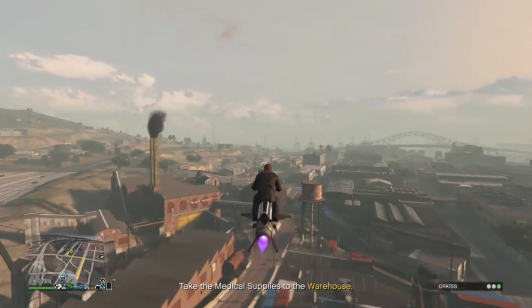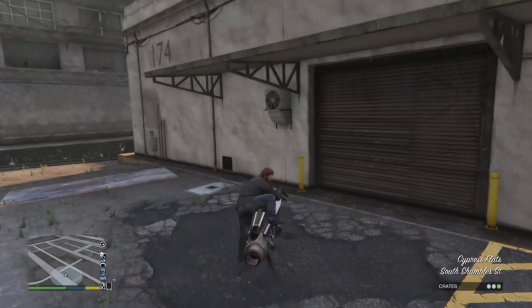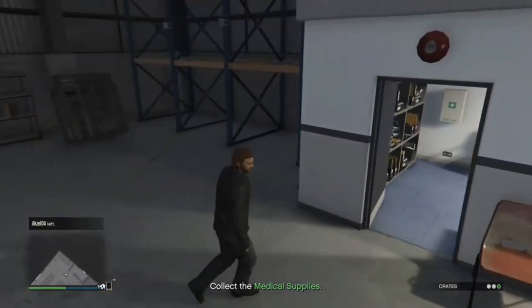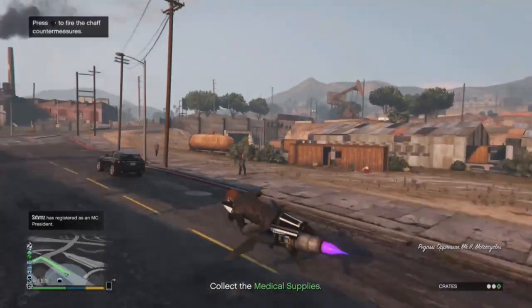At the moment there are multiple types of supply runs that you do. The one I'm doing right now is where you have to collect three crates. You can collect three crates every single time you do it. Some of them, you get all three crates into one van or lorry. This one, you actually have to go back and forth to pick up each crate as it drops.